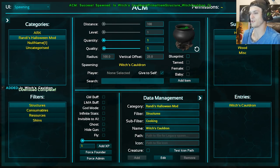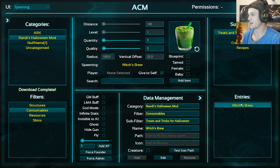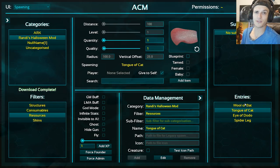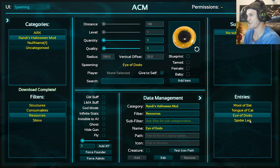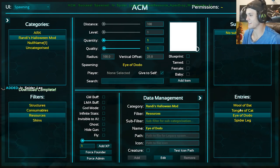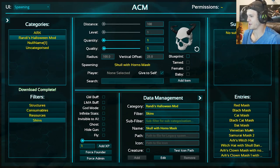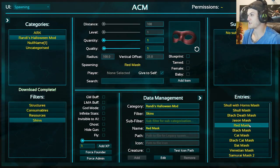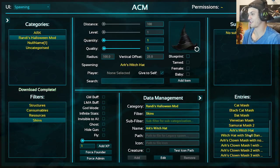A witch's cauldron — there's so much stuff. Trick or treat! Oh my god, you could have trick-or-treaters on your server — that is so freaking cool. Make sure to leave a like on the video by the way, guys. It's probably this wolf bat, tongue of cat, eye of dodo, spider leg. You could straight-up make your own potions in here — ARK potions, legit ones. Ooh, a lot of freaky masks around here.